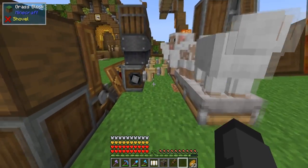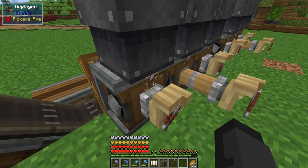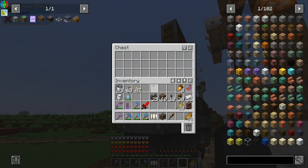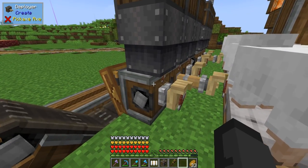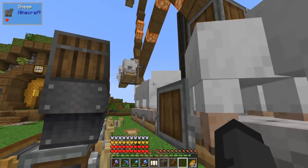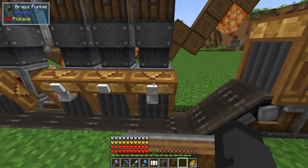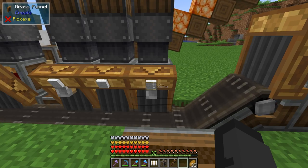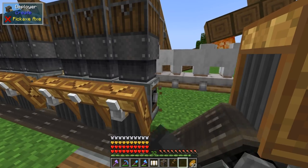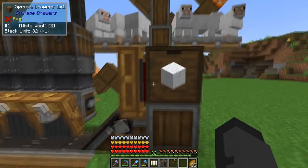Got the sheep shearing operation set up. I'm using deployers — I put six of them across here, and in the filter slot I have shears. Putting shears in these chests, they drop through the chute and get loaded into the deployer's hand. Once I power these, they're going to run back and forth and shear the sheep and they'll get wool. On the backside I have brass funnels, and in the filter slot I put wool, because if you don't mark that it'll pull the shears out as well — and we want the deployers to keep shears. It's going to drop down onto this belt and get shot right into this drawer.